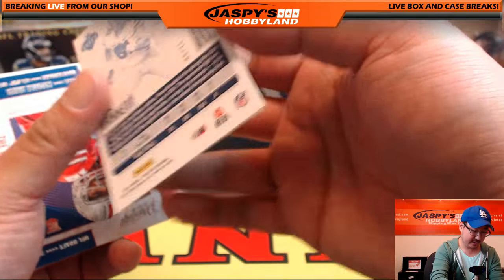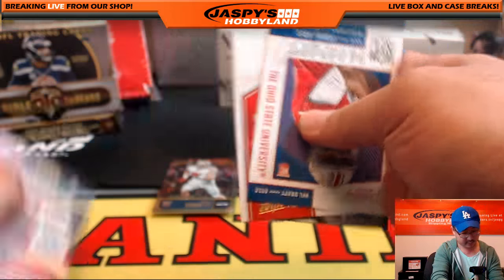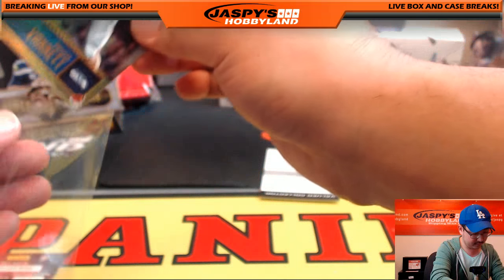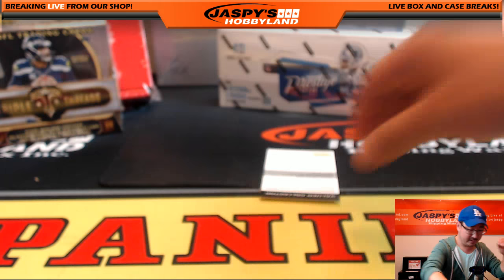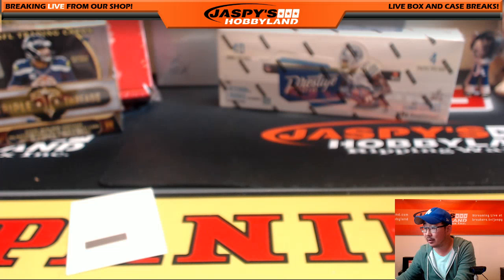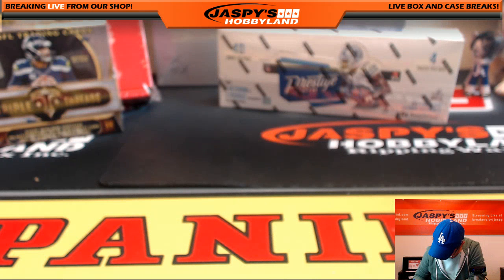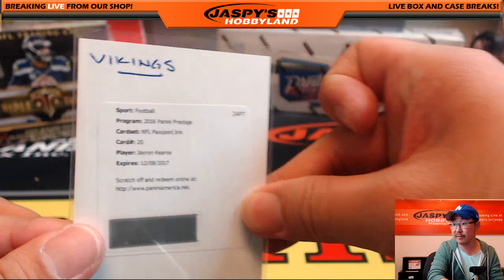We got Nick Vannett, 31 out of 50 extra points for J-Mac and the Seahawks. Redemption - J-Ron Curse, NFL Passport Inc. He went to the Vikings, safety for the Vikings - that would be Aaron, that's Chunk. Nice one for the Vikings. Nice NFL Passport Inc.